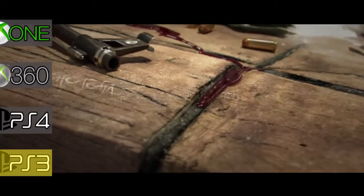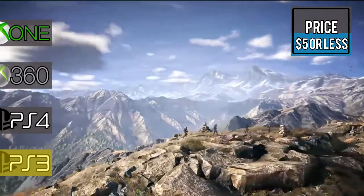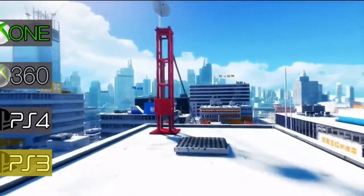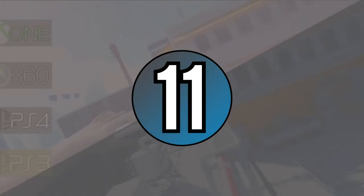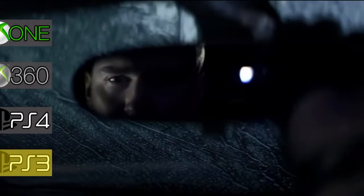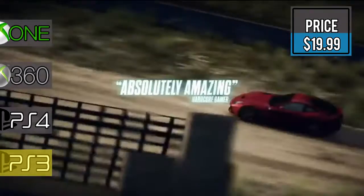Tom Clancy games are dominating our PS3 list — there are 18 games available on sale and all are $5.00 or less. Next up is Mirror's Edge, where you are a runner who gathers information using your parkour skills, now only $7.49. Race against the cops or with them in Need for Speed Rivals Complete Edition — get all six DLC packs included for $19.99.